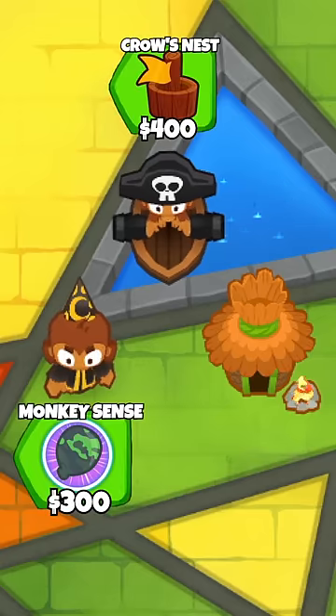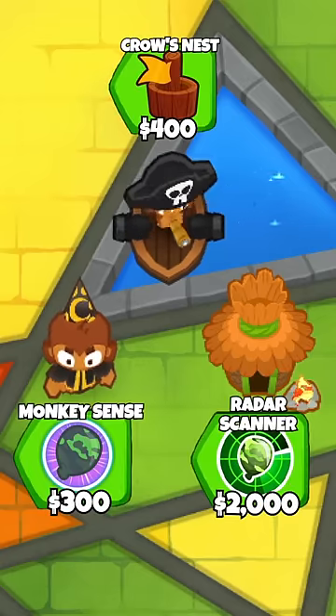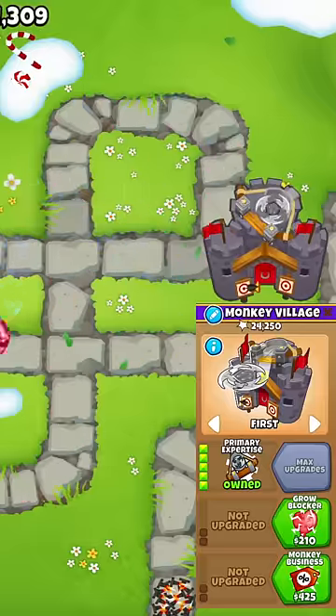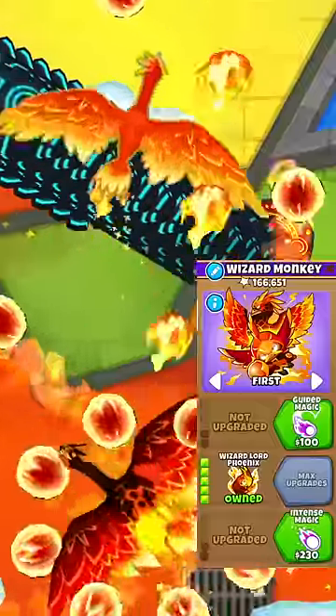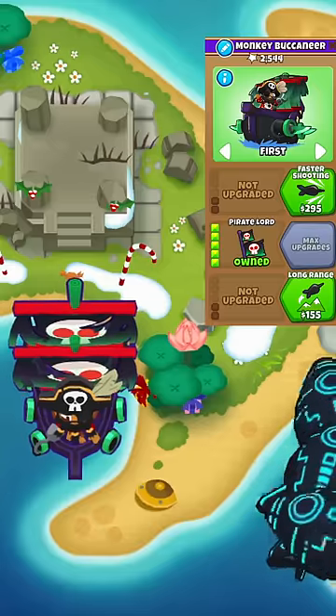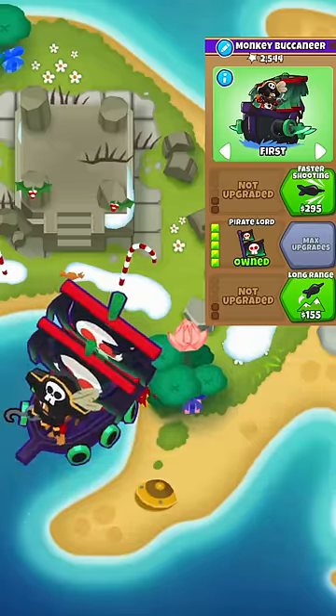There are a few funny towers which, even though they have a dedicated camo upgrade, if you don't buy it they can still see camo bloons. For example, the primary expertise village can still hit camo bloons even without the radar scanner upgrade. The wizard lord phoenix ability can pop camos without the monkey sense upgrade, and the buccaneer can pull DDTs without the crow's nest upgrade, even though the base tower can't even see them in the first place.